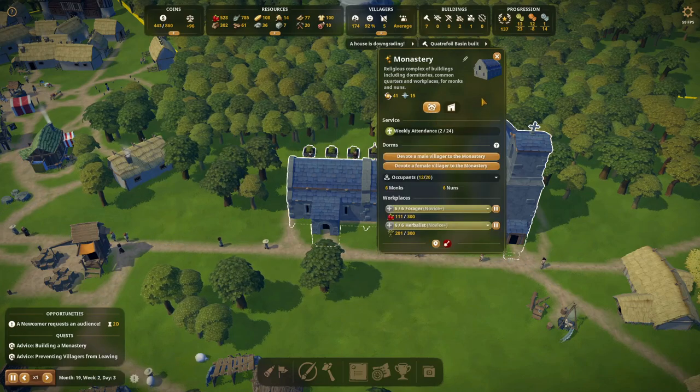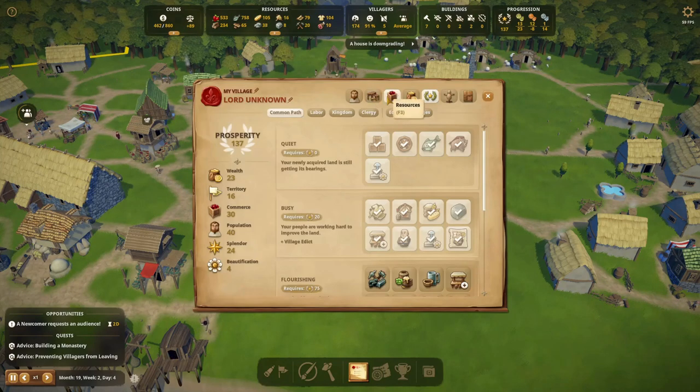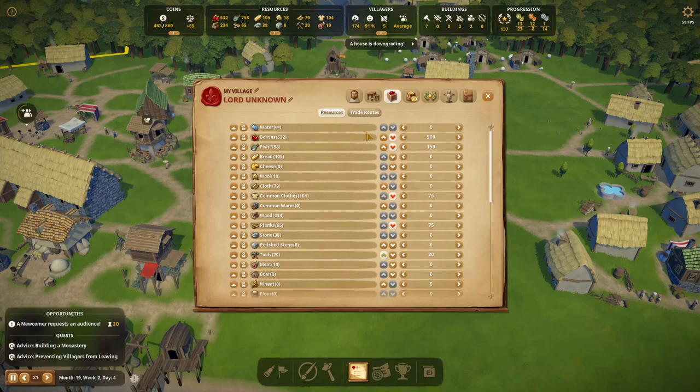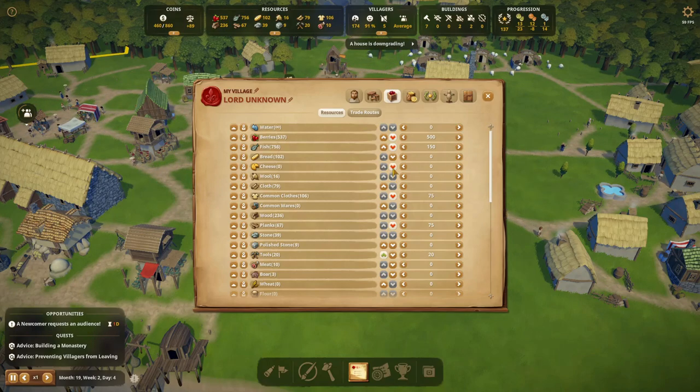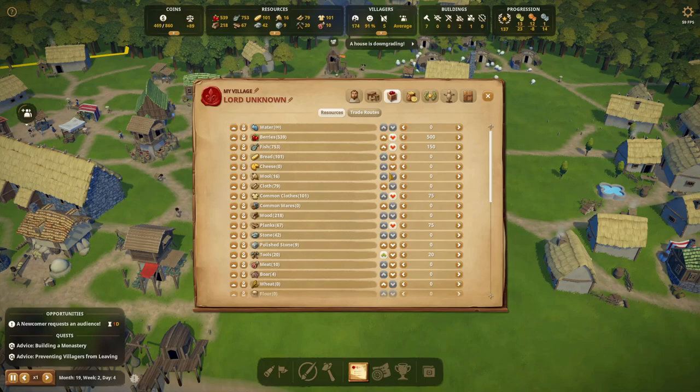Another change was made to the resource tab. We can see the resources here, and previously there were four different buttons for trade setup. They've simplified that — you can now either buy goods or sell goods, and if you don't click either it will be set to no trade at all. You can still set the numbers, so this makes things a little bit easier with fewer buttons to push.